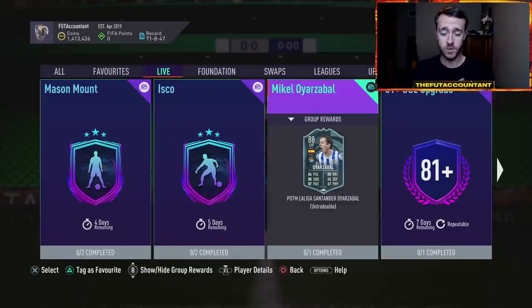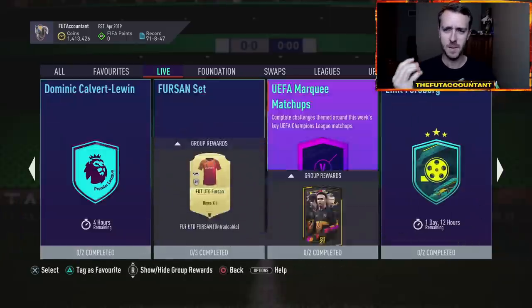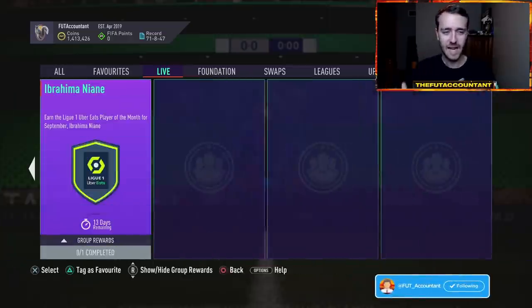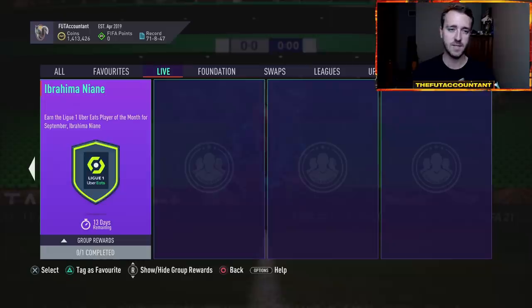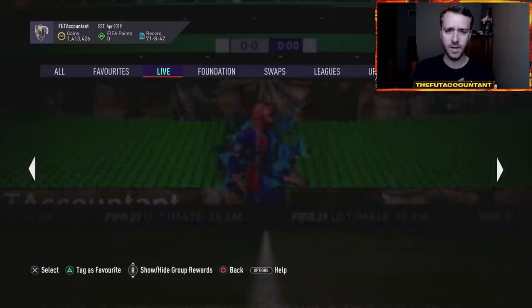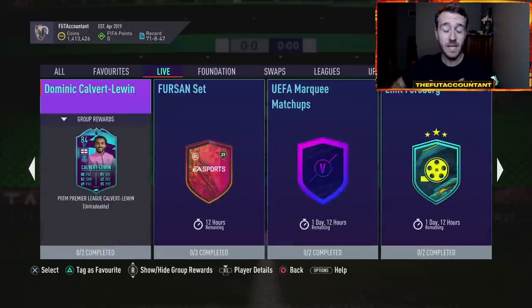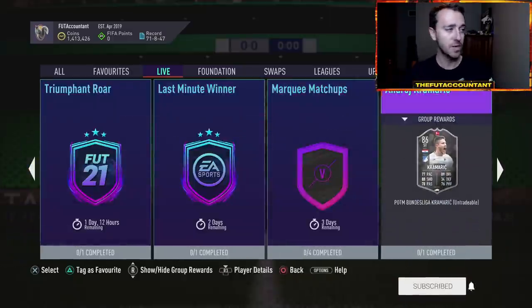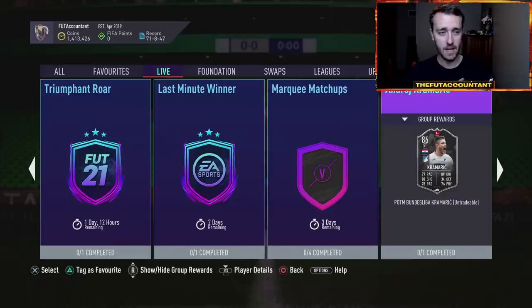Son Heung-min, if he does win, Player of the Month Mbappe is on the horizon. Mbappe can't come out yet because the vote hasn't been released and there's still 13 days left on the Niane SBC. The Calvert-Lewin SBC is going away in about four hours, and I think we're going to be getting Premier League Player of the Month this Friday. The Bundesliga Player of the Month has seven days remaining — that voting should be open. If you Google EA Sports Player of the Month, you can vote for the Premier League one right now, and Bundesliga voting will open up very soon.